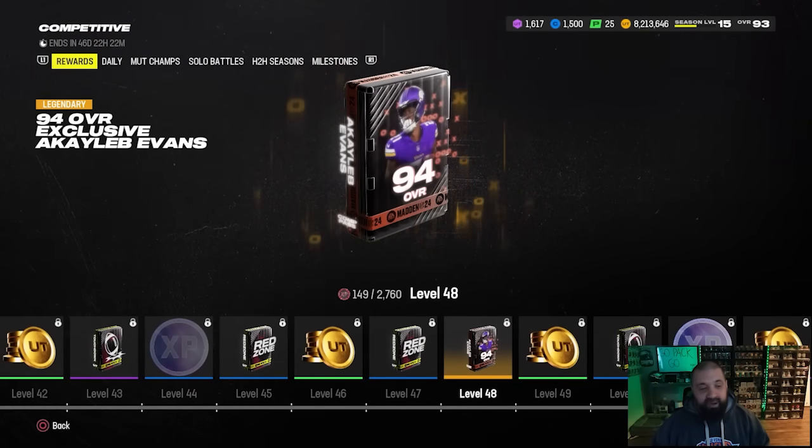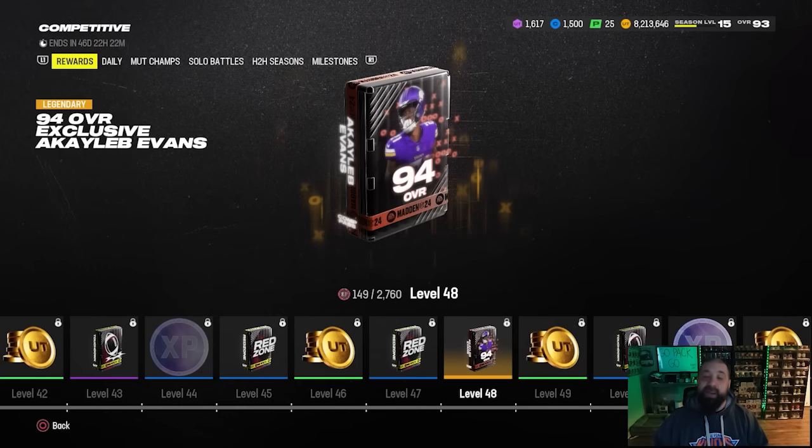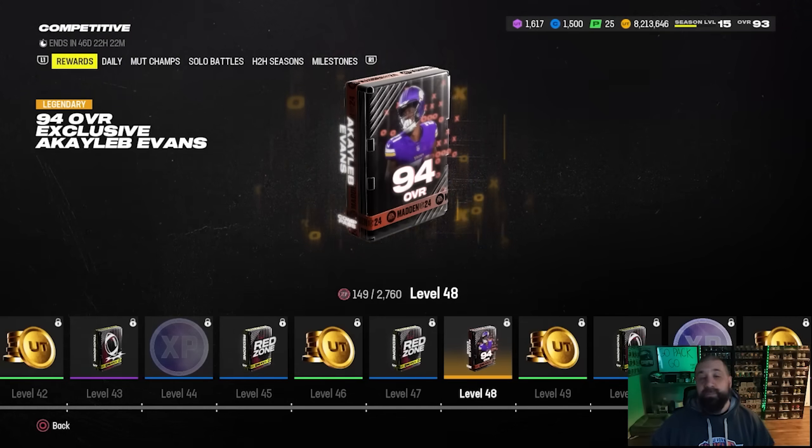The second exclusive player reward is a 94 overall exclusive Caleb Evans - good speed, good height, solid abilities. But this one takes so long to earn and by the time people do earn it there's just going to be better and inexpensive options at cornerback with better attributes and probably better abilities. Overall, the Comp Pass is solid for the XP; the player rewards not so much. The coins and packs really depend on your pack luck.